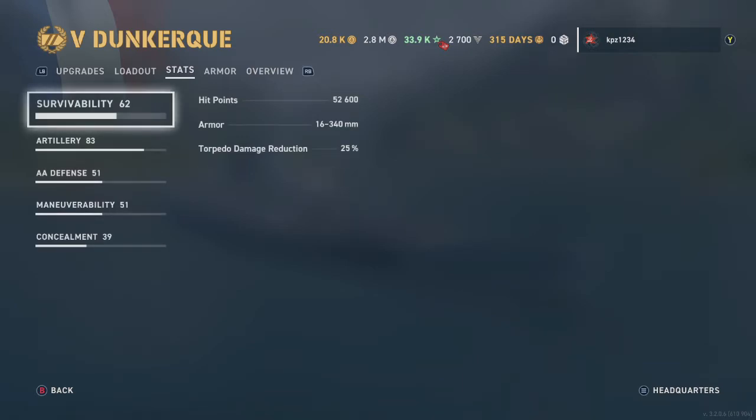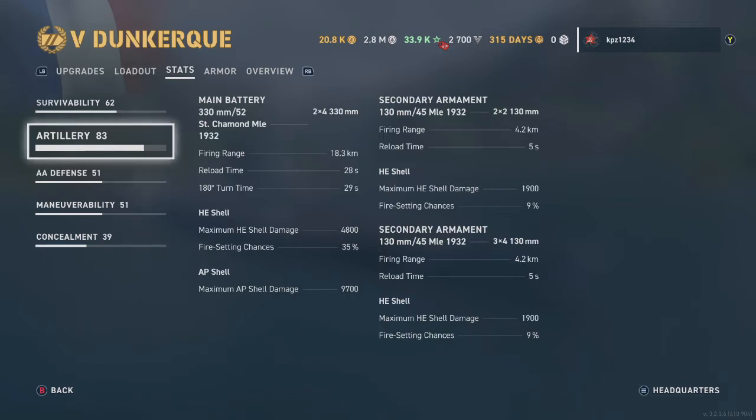The Dunkirk has 52,600 hit points and a torpedo reduction of 25%. Artillery: you've got two turrets, each with four cannons. They're 330 millimeters. With this build, they shoot up to 18.3 kilometers. They reload in 28 seconds and turn around in 29 seconds.